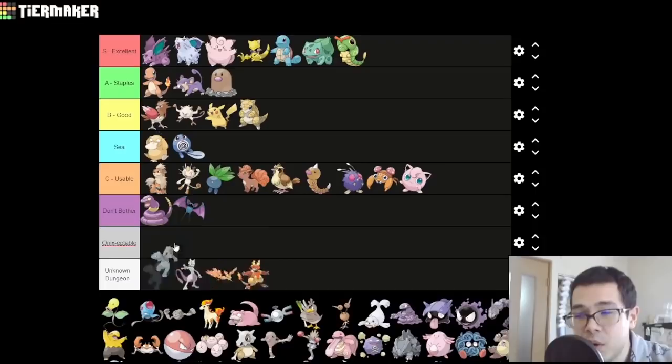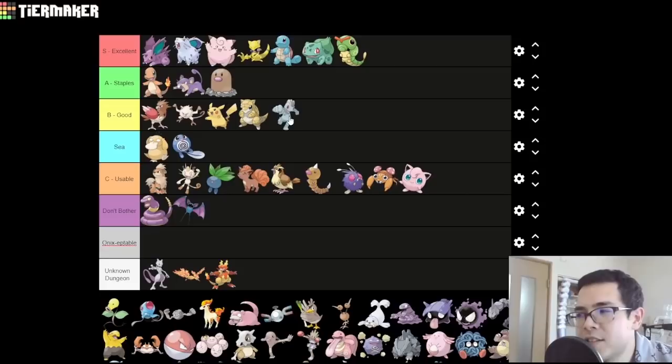Machop — we've been training since Gen 1. I do think the Machop line is actually quite good — I'll put it at the bottom of B. It's not that Fighting-type is good, it's just that you have 130 base attack. You can toss on random physical moves and probably do a bunch of damage. And you do get Cross Chop, so you can do a bunch of damage with your STAB move once you get there, assuming you don't miss. We'll put it at B.